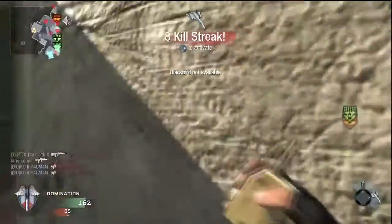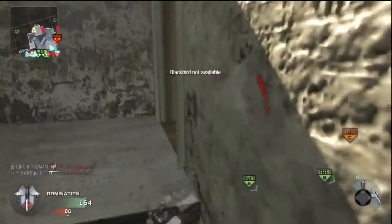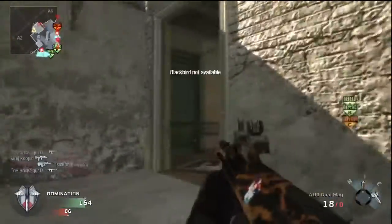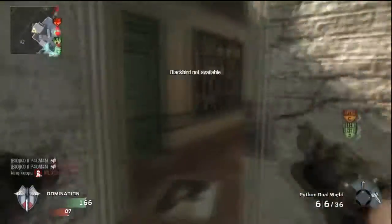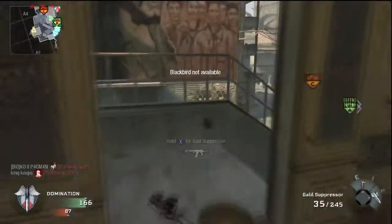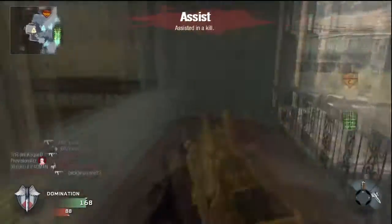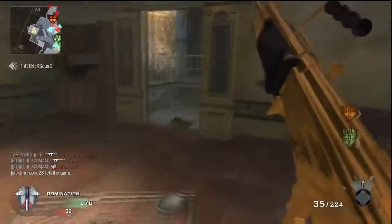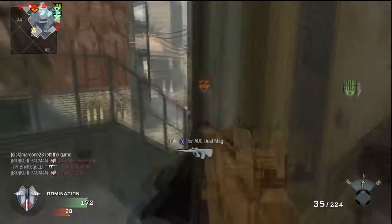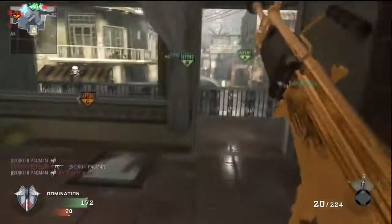Now I've got my Blackbird, so I went back to my original strategy of patrolling one area. Rather than sprinting from one side of the map to the other, it's best to hold down one spawn point and patrol that area of the map. I've got the gold Galil now, which is very nice. I bought the gold Galil when I was 14th prestige, then bought a gold FAMAS at 15th prestige — so the FAMAS is definitely better than the Galil.